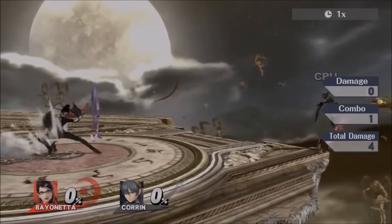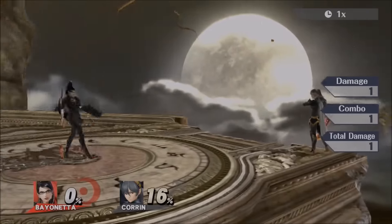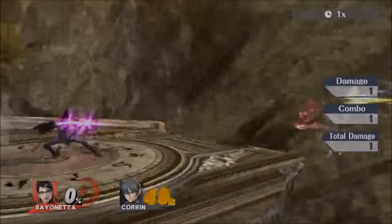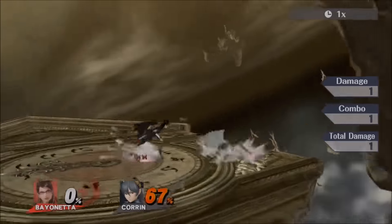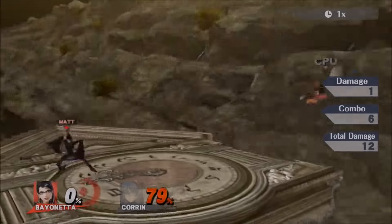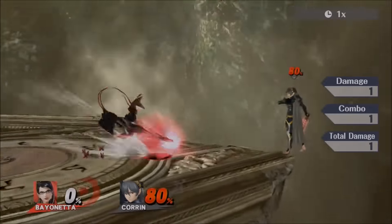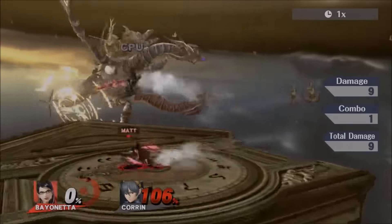Let's get into her special moves. Neutral B is just shoot — literally. If you keep mashing it she switches to legs and then back to arms. If you hold it they're really powerful shots, and they go diagonal upward which is nice, but you can't aim them — she only shoots in a forward-upward motion.